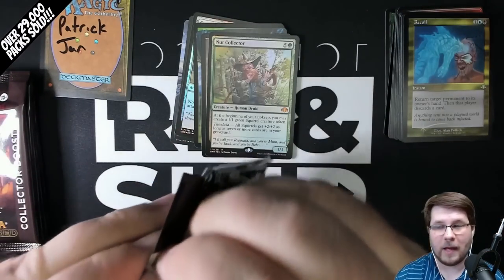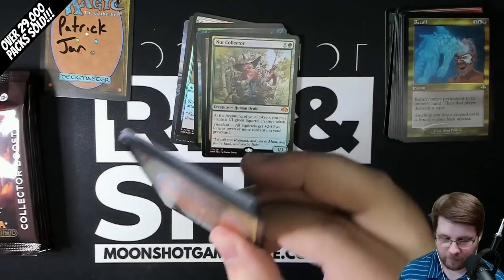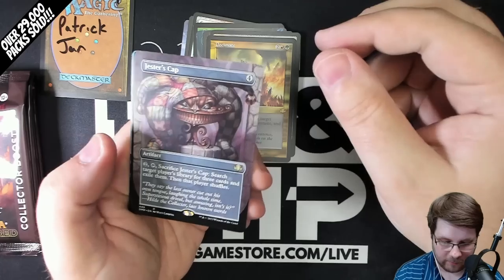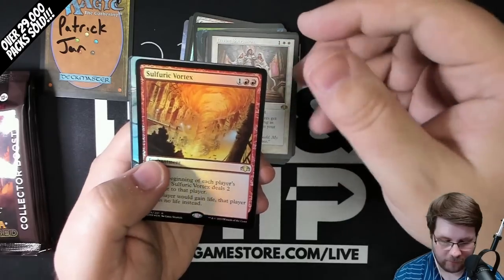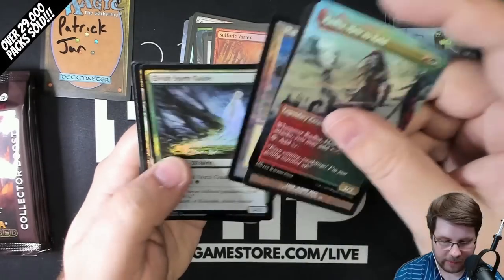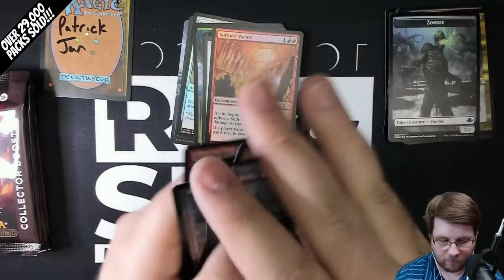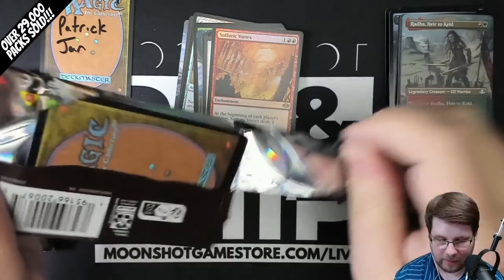These boxes and packs have been absolutely insane — so much fun to open, so many good cards you can pull. Decimate Old Border, Jester's Cap Borderless — look at the art on that. Divine Sacrament Old Border and a Foil Sulphuric Vortex. Got a Borderless Uncommon and a Foil Plains. My favorite one — Elvish Spirit Guide. It's also in this set, both in regular Border and Old Border. That's a pretty cool one to hit as well.